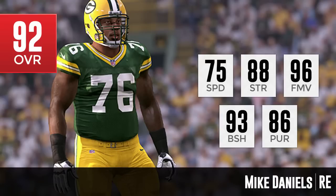His strength is an 88, which is solid but not great. He also has 86 pursuit. One other thing listed that's not on the graphic is that he also has a 90 for block shedding, so he's going to be able to go after running backs on run downs. I do like the fact that he has such a nice finesse move, but maybe a little bit disappointing in the lack of speed.